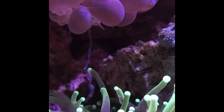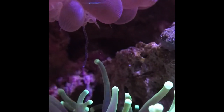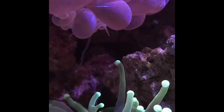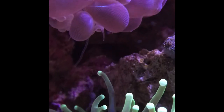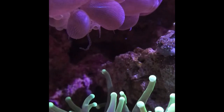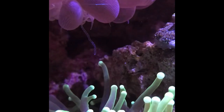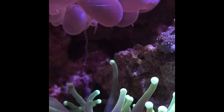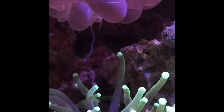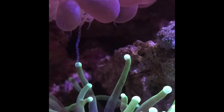They're just stinging each other and I have a feeling the torch coral is going to end up winning. Let me know in the comments if I should move the wild bubble coral completely from the reef tank, let them go at it and see who wins, or move the green torch coral up higher. I do like the spot it's in — they just keep dancing all over each other.